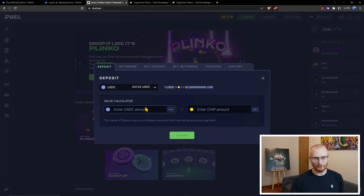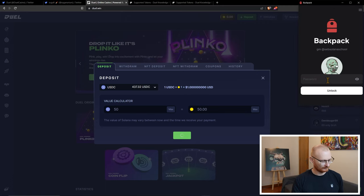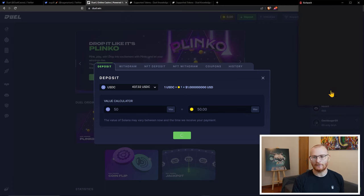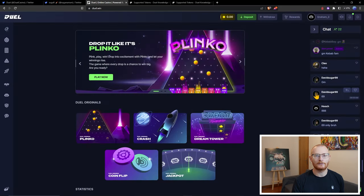As an example, I can deposit $50. This will automatically convert to their platform token, which is called chips, and it's $50 worth. So if we did $20 of Solana, we'd get $20 worth of chips. Just be aware the value of Solana can vary between the time that they receive the payment. Although when I've done a couple of deposits, it didn't take very long — like a couple of minutes. I probably think USDC is the best bet here, as it's nice and stable.